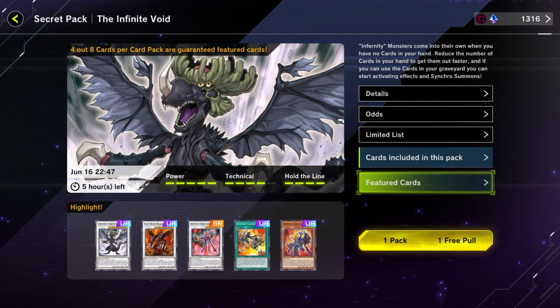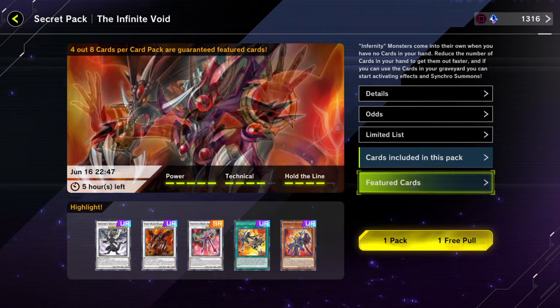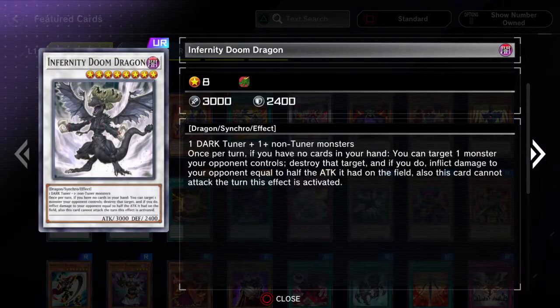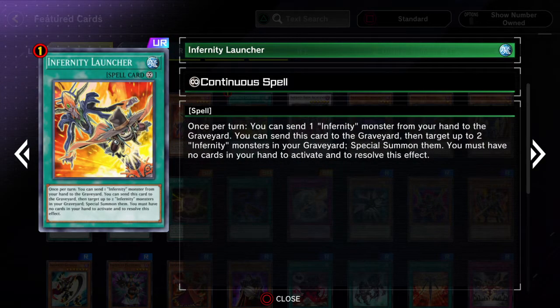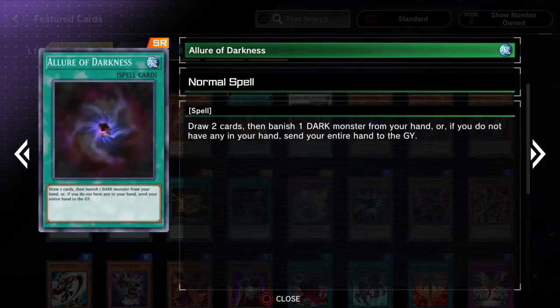And of course this one — I got a free pull here. So in front of Doom Dragon, Void Ogre Dragon, Infernal Archfiend — this one seems to be a really good pack if you're going for the Infernities. Also, Allure of Darkness is a really good card for any dark deck — definitely want three of that. Instant Fusion is really good for Exodia decks.